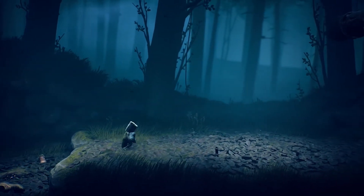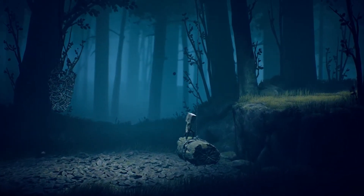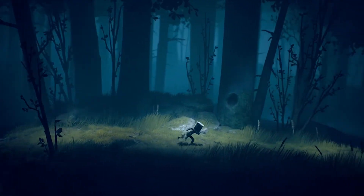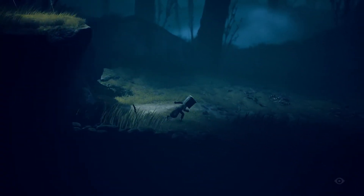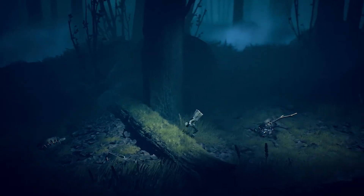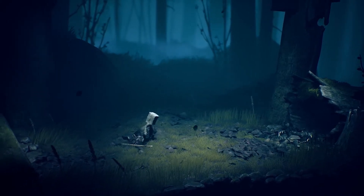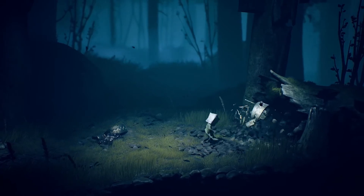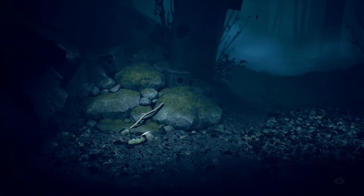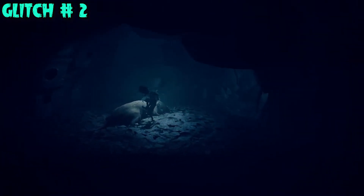In Little Nightmares you have to be really careful with your surroundings. There are traps everywhere. Can you already start piecing together what the boss is in this chapter from the thumbnail? There's traps everywhere — we have bear traps all over the place. Before we proceed, you're going to go ahead and crouch under the log and follow the little path that leads you to glitch number two.